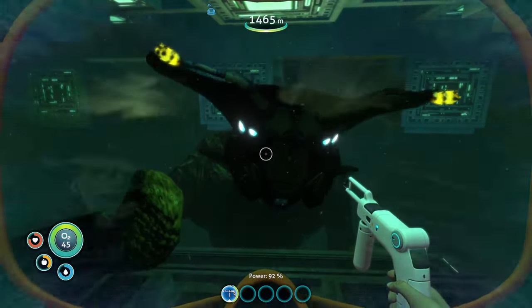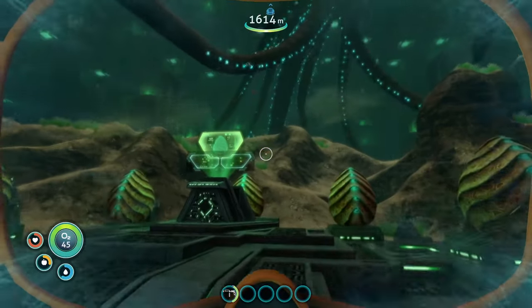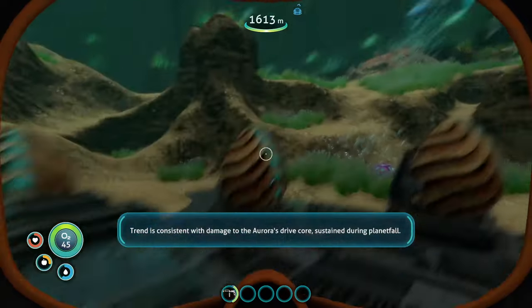Now we're gonna go put the hatching enzymes in and get the babies out. And then once mama croaks over, we should be able to quickly get some of the hatching enzymes.